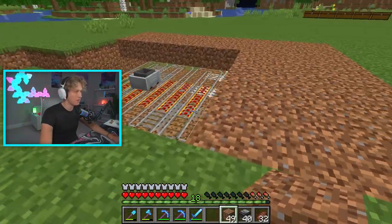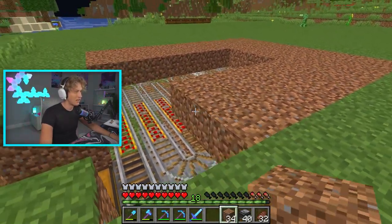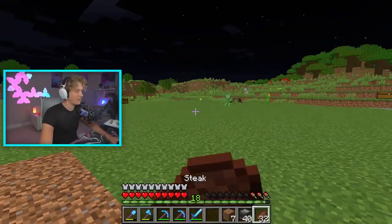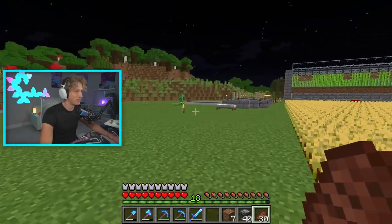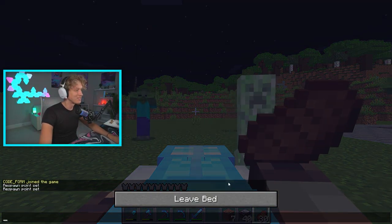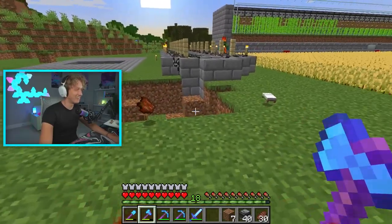Oh yeah, I forgot to mention — this can double as a pumpkin farm, which is super useful. I'm not really sure why I'd need pumpkins unless for pumpkin pie, so we're just gonna make this a melon farm for now. A mob is walking all over my melons — a zombie with a shovel. And oh no, a creeper! No, no, no!